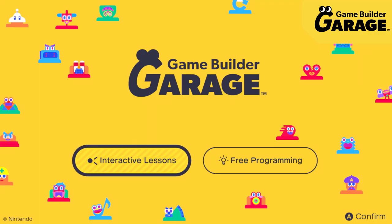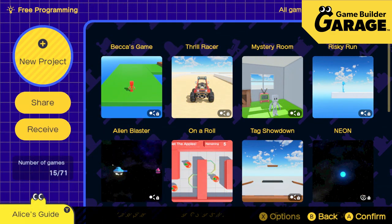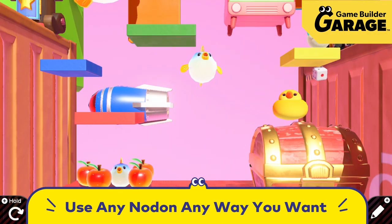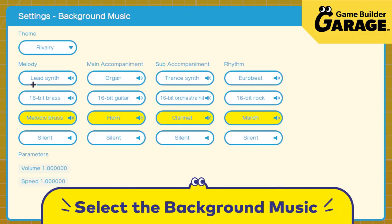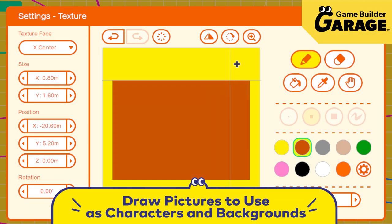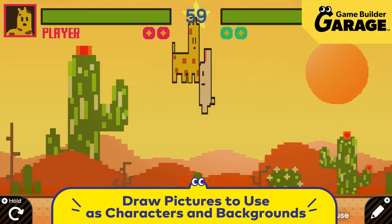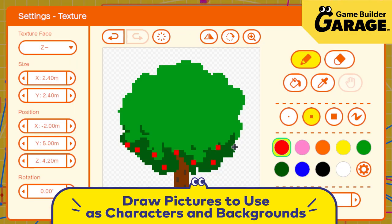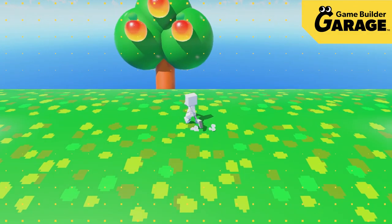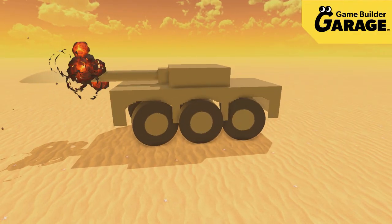After mastering the interactive lessons, check out Free Programming, which lets you freely build your own games. You could try out different Nodon here, and the background music can be swapped to set the mood. You can even draw pictures and use them as characters, or they can be used for backgrounds.